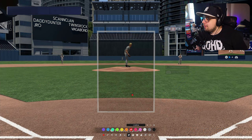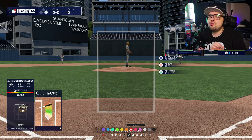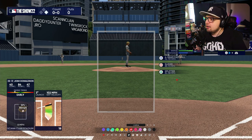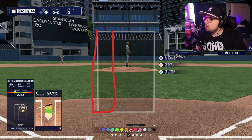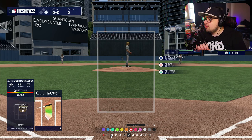We've got Aaron Judge up now with a runner on. If I was playing online, there's a good chance my opponent would be trying to get me to roll over the ball — maybe a down-and-away breaking ball to try for a double play. But I could also still be prepared for an inside fastball. Since Randy Johnson throws quick, I'm going to be prepared for that outlier and look for a pitch on that inner half.